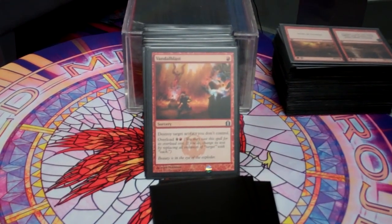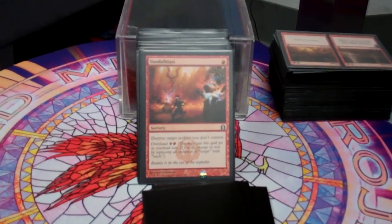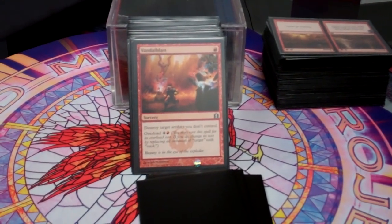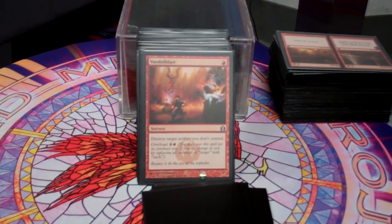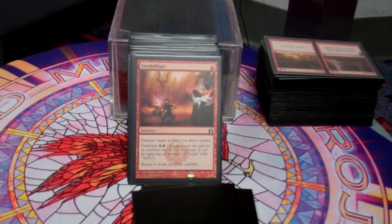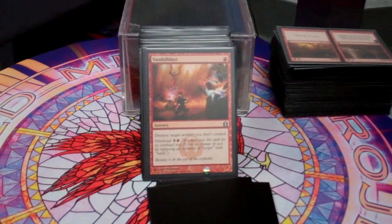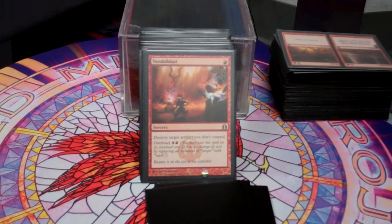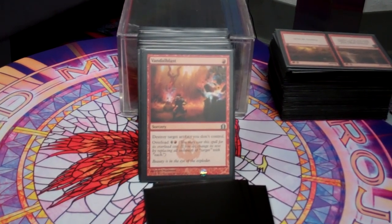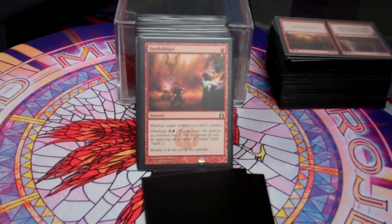Mycosynth Heretic — destroying artifacts and then burning people — burning people is obviously fantastic. And Vandalblast — I totally underestimated this card when I first saw it. I saw it and just thought 'oh, destroy artifacts, that's kind of interesting I guess.' But overloading this card is so one-sided and mean. I have lots of artifacts — mana rocks and stuff like that — so Vandalblasting and overloading it is just so powerful. I love this card, though it gets countered almost every time.